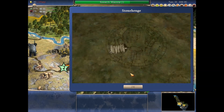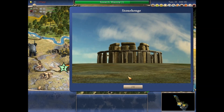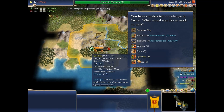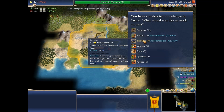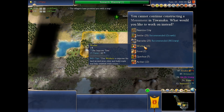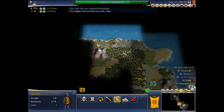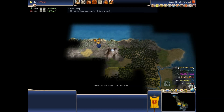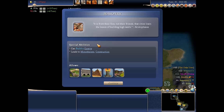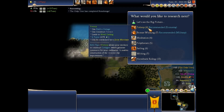Alright, I constructed Stonehenge! I'll definitely need some barracks there. Over here I'll make another worker. It is from their foes, not their friends, that cities learn the lesson of building high walls. I can build a quarry. Let's learn how to make pottery.